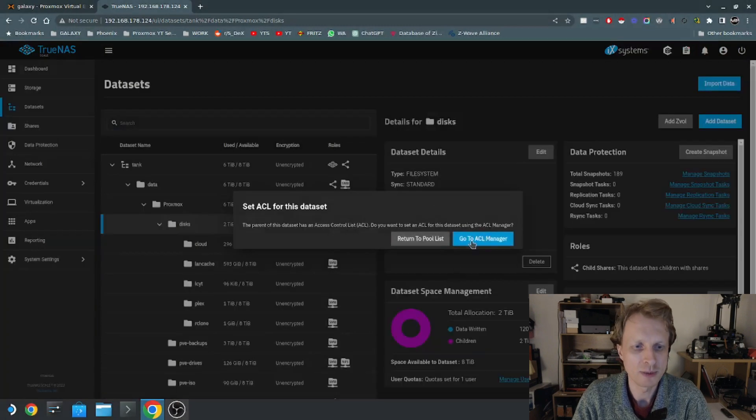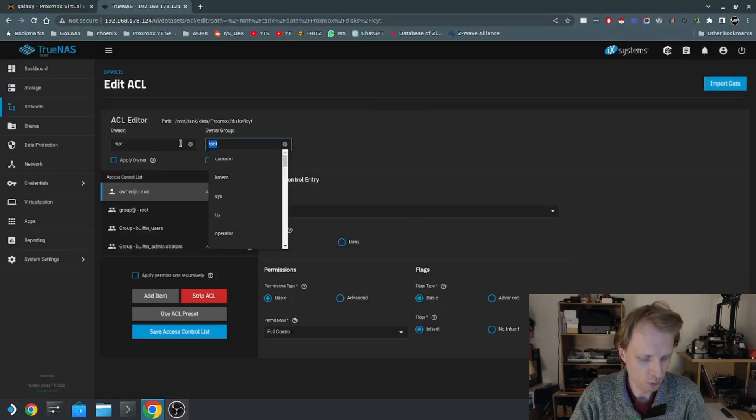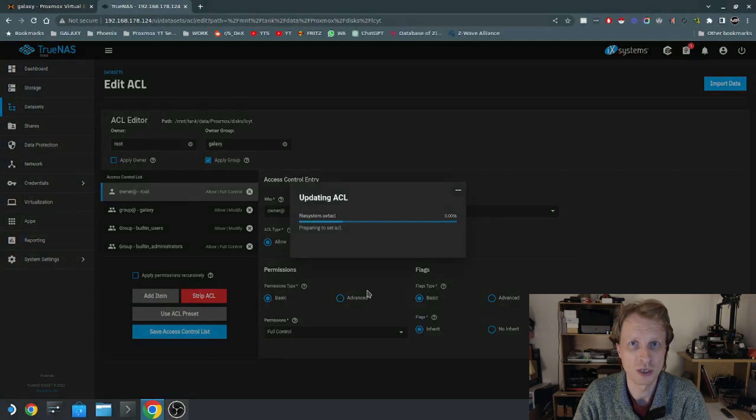Once the ACL message pops up, I'm going to click Go to ACL Manager. Instead of root, I'm going to change the user to the one I'm using for all my Samba connections inside my main Proxmox — this is going to be Galaxy. In previous videos I was demonstrating with user Dex; it's pretty much the same permissions, just a different username because I'm using my main Proxmox and TrueNAS setup. Once that's done, I'll click Save Access Control List and wait for this to finish.